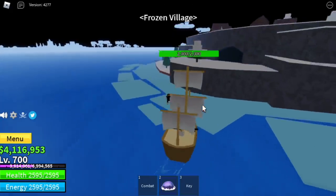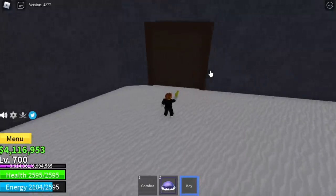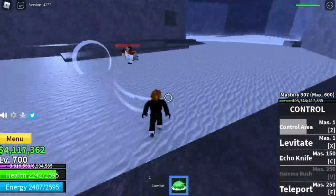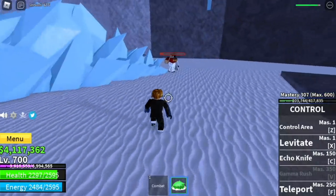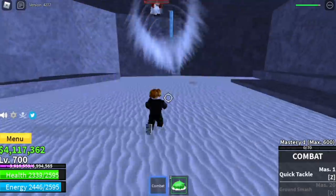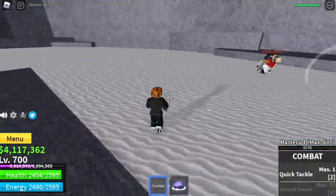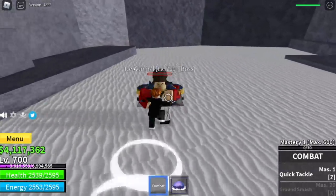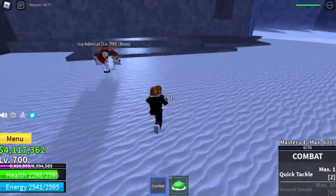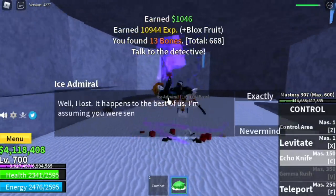Use that key in the frozen village, in the cave, to open a door. That door will lead to the Ice Admiral. You need to defeat him, but you cannot use your levitate here. Make sure to dodge and use your Echo Knife. If you're waiting for the Echo Knife to cool down, use your combat — left click. Activate your control area, left click, combat, and use your Echo Knife. Not that easy, but you can do it.